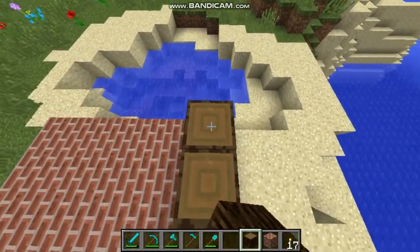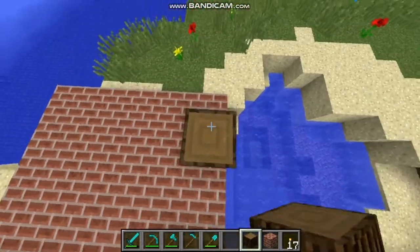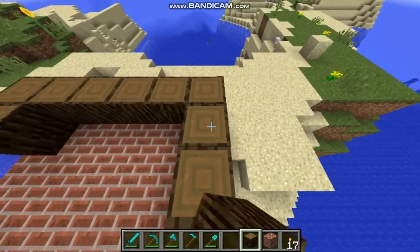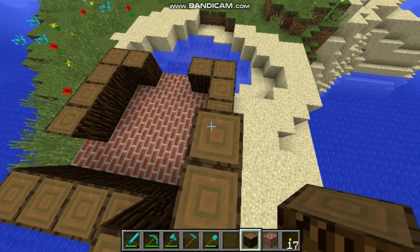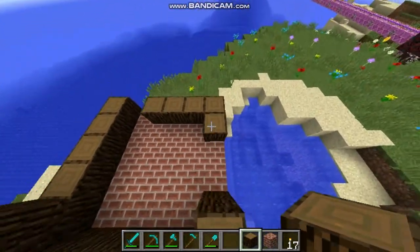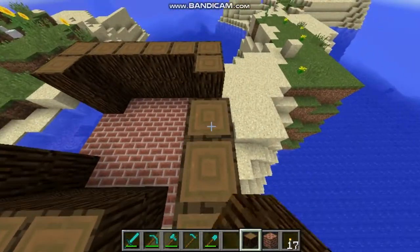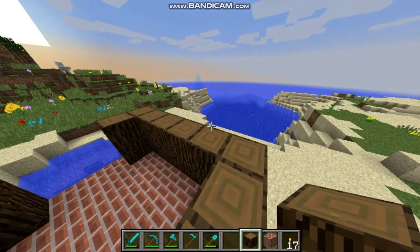Now I need to think about where I'm gonna place doors. I think I'm gonna place one door here and two doors here. It will be a really small house, but I don't care — it's just a cottage. My real house is on the SugarSay Island, and that's the one that needs to be the most beautiful.